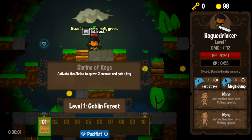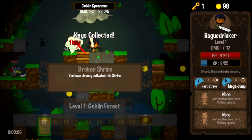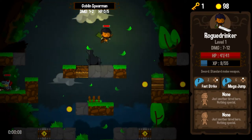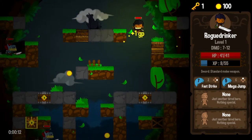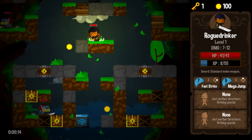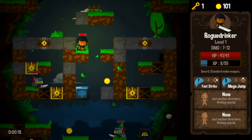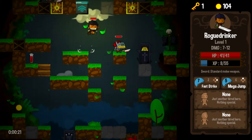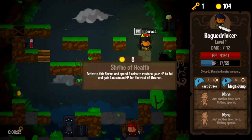Let's do another drop and see what we can do. Spawn two enemies and gain a key — I'm all about that. Keys come in very handy and are a little bit hard to come by in the early parts of the first couple of levels. Anytime I have the opportunity to grab a basically free key, I am absolutely going to do it.